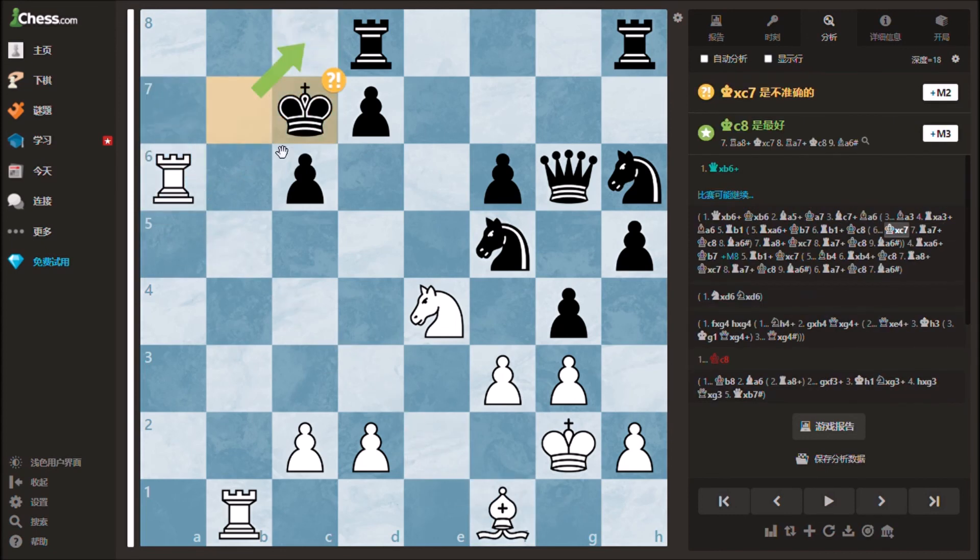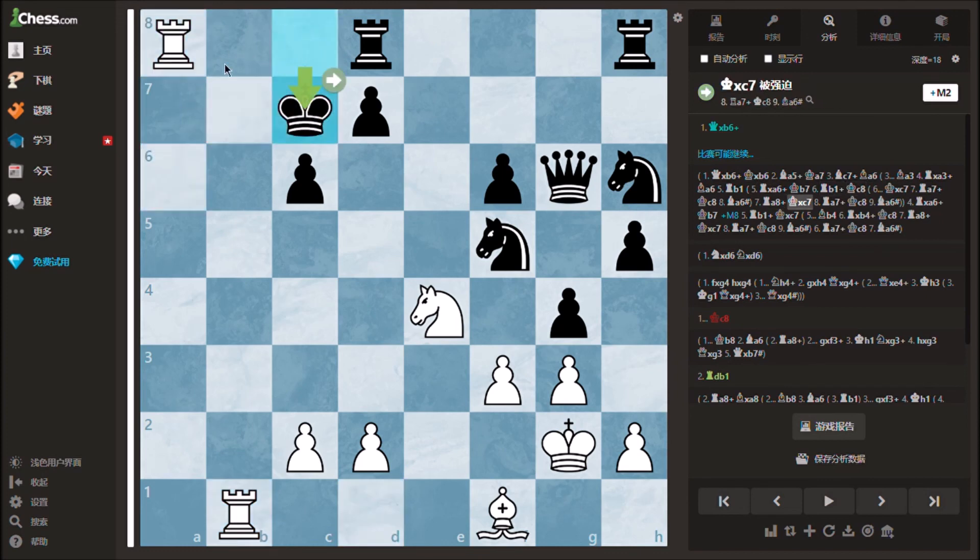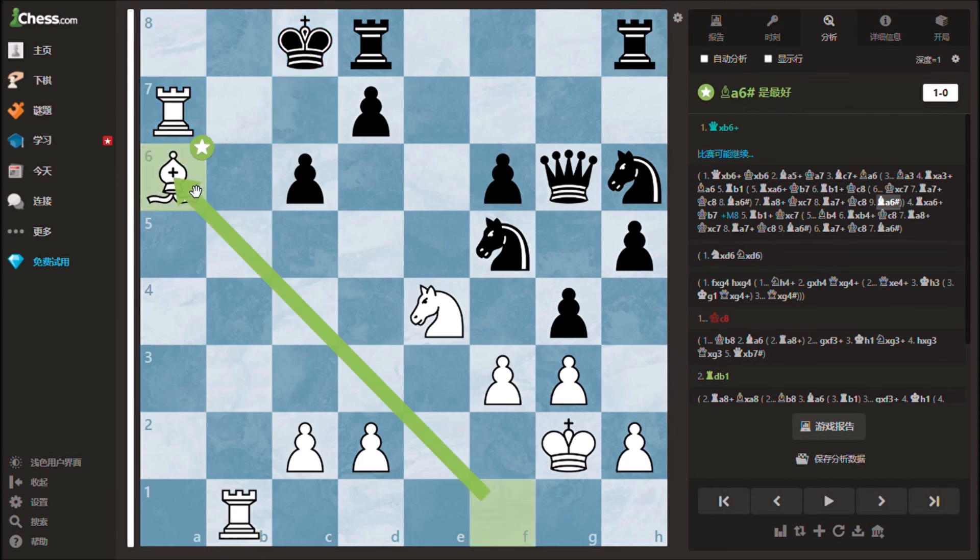If black's king doesn't take the bishop and plays king c8 first, white can just play rook a8, forcing the same repeat of moves. Truly one of my best puzzles made. I hope you enjoyed this video — be sure to like and subscribe. I'll see you all in the next video.